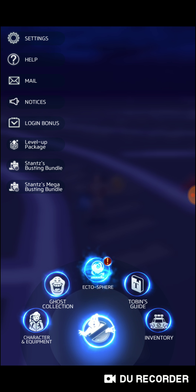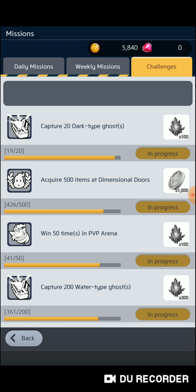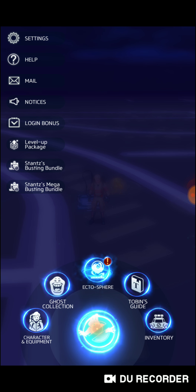On the screen, touch the ghost symbol in the center and it brings you back to your home screen. No matter where you are — in missions you hit back to go back — but once you open up the menu, you hit that ghost symbol and it takes you back to the home screen.